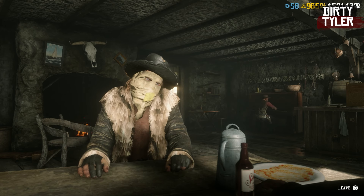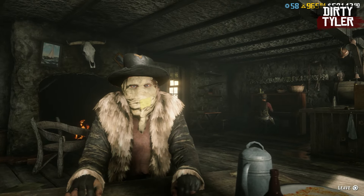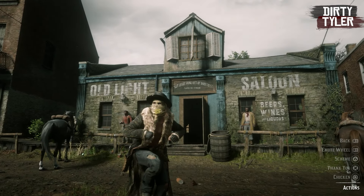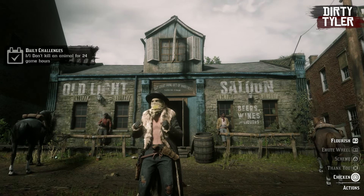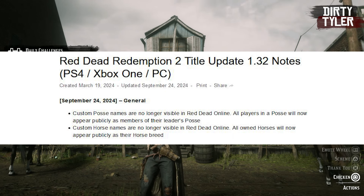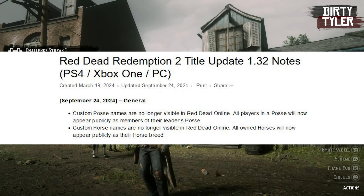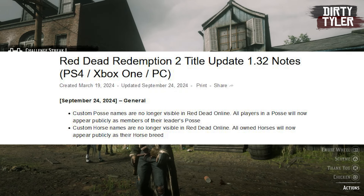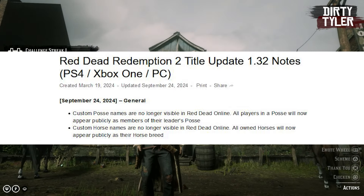If you are on Red Dead Online, you might start to notice some weird things when it comes to posse names as well as horse names. But this isn't just a visual bug. Rockstar have actually patched Red Dead Online — they've updated to update 1.32 as of September 24th. They have made it so custom posse names are no longer visible in Red Dead Online. All players in a posse will now appear publicly as members of their leader's posse. Also, custom horse names are no longer visible, and all owned horses will now appear publicly as their horse breed.